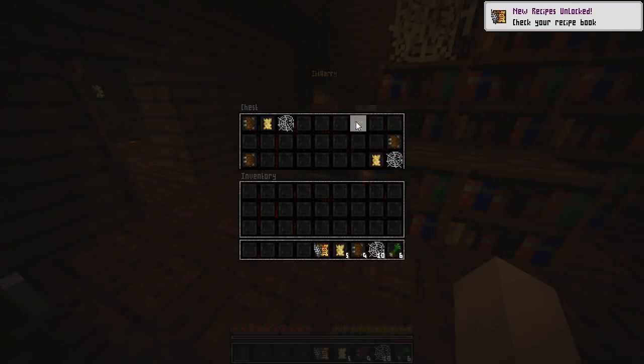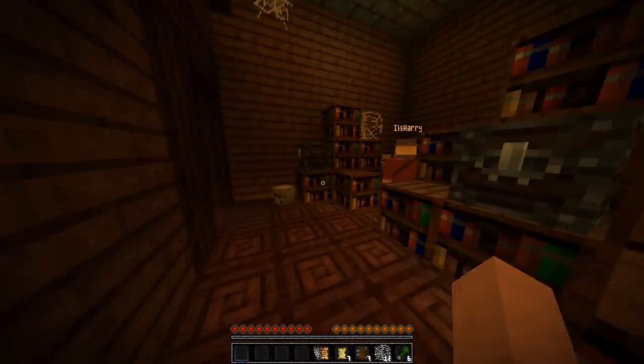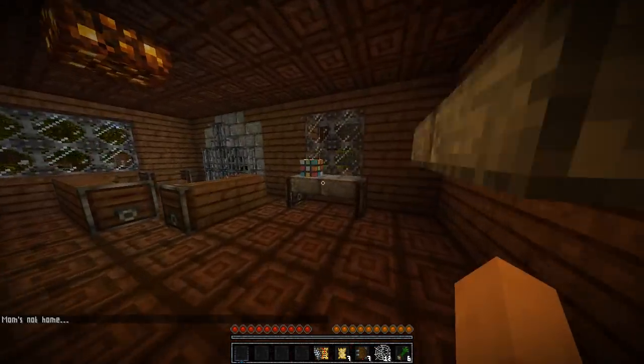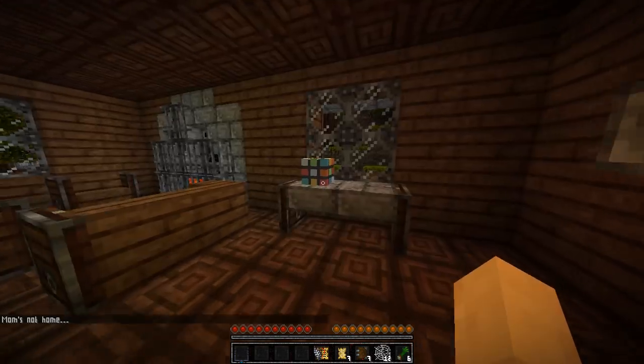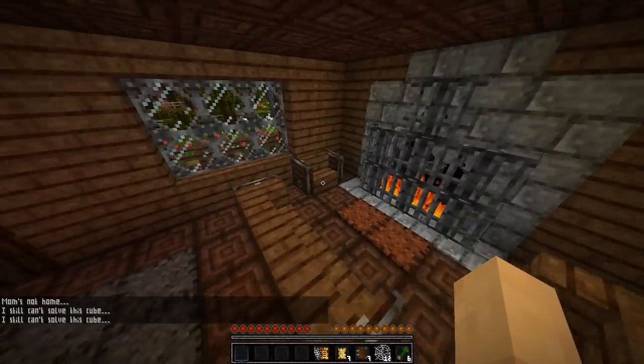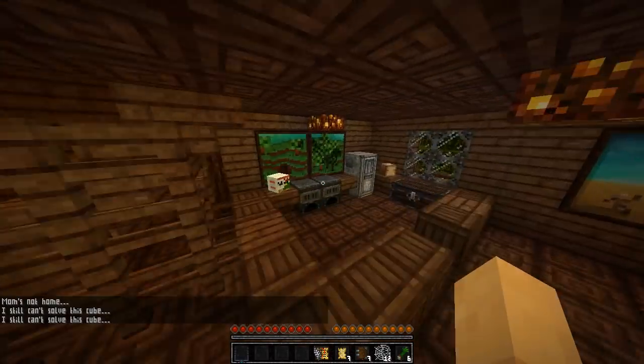These chests are so ugly. This texture pack — I do not like it. Horrible, barely see what's going on. Next room — is there another room? Yes, there's a basement. Mom's not home.